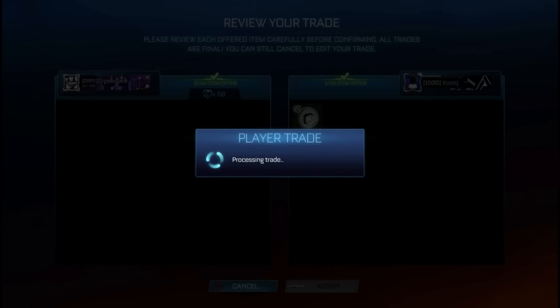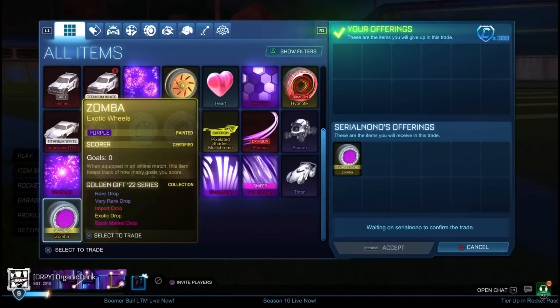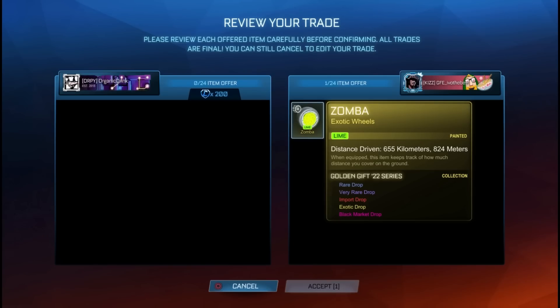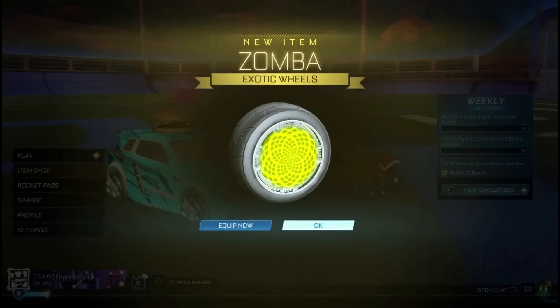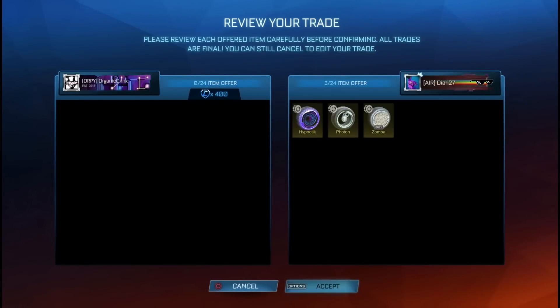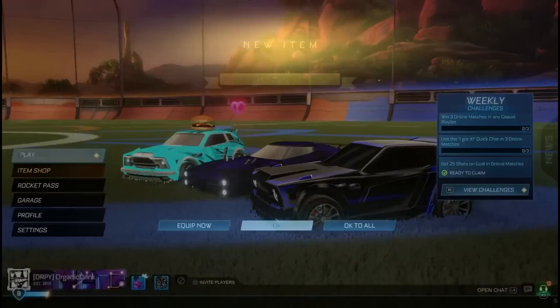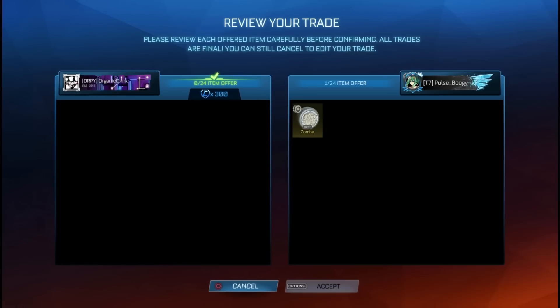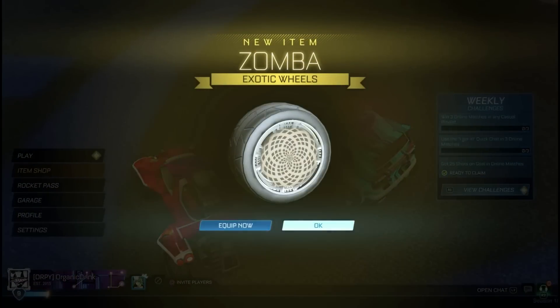I got another item for 300 pure credits when it's worth 400, making another 100 credit profit. Then I bought Lime Zombas for 200, which is 50 credit profit. Then I bought some Gray Zombas for 300 and two non-crate very rares for 50 each — so 400 credits total — making 120 credit profit because the Gray Zombas are worth around 400. And then I bought yet another pair of Gray Zombas for 300 pure credits, another 100 credit profit. Trading is so easy.